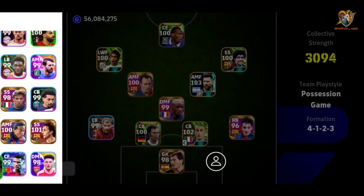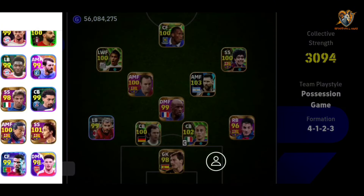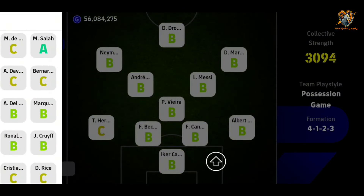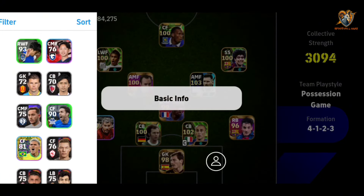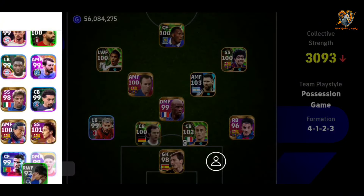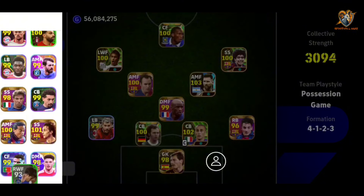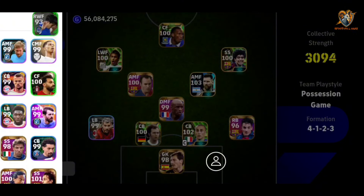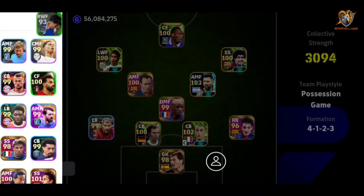So who do we take out from here? All these players are very very good players, but let's see who is on bad form first. None of them is on bad form — they are all in good form — but we have to take out someone. Maybe we should take out Salah? No. Let's take out Ronaldo? No. Let's take out... I'm confused. Let's take down the reserve.